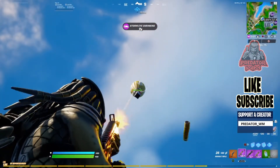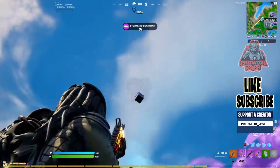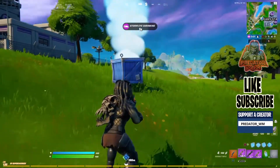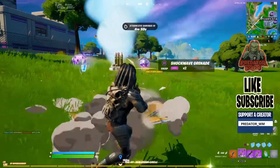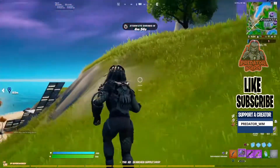What's going on guys, it's me predator WM with a new video for Fortnite. This is week 10 season 6 chapter 2, and the legendary quest is to be airborne one time using hop floppers or shockwave grenades.